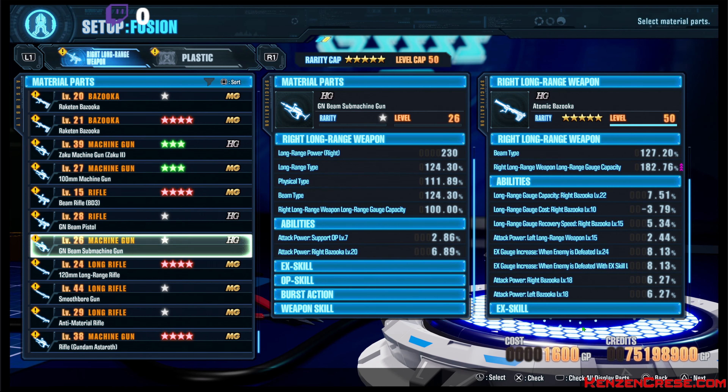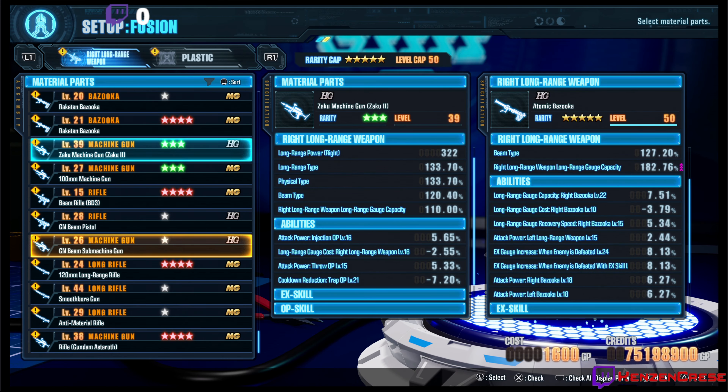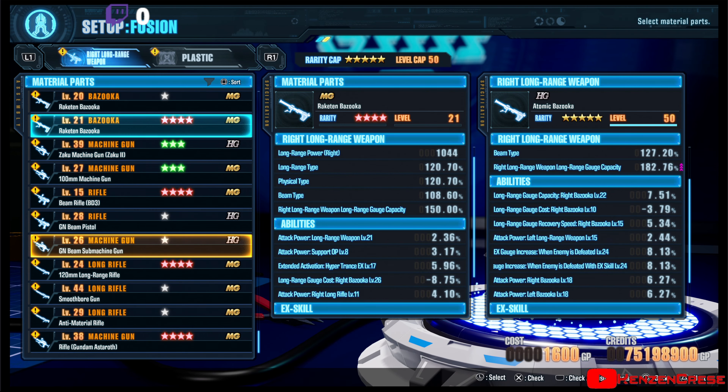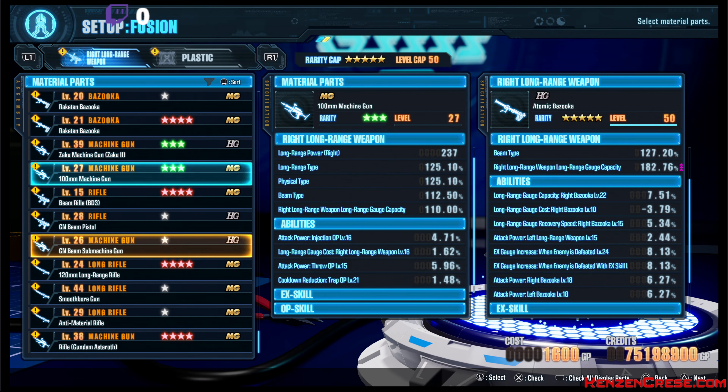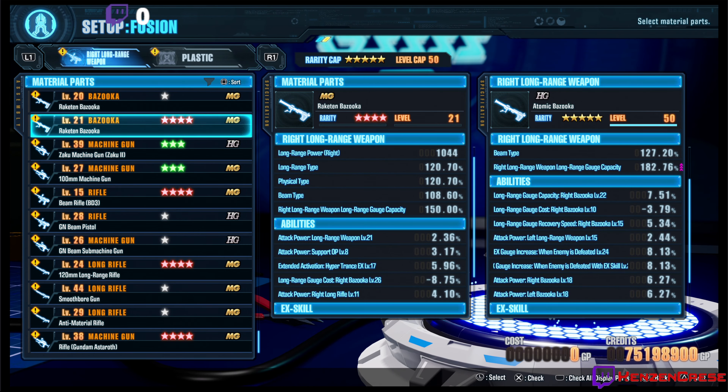It's going to get selected. Now I should have another part with a Left Bazooka as well. Left Bazooka 14 — Left Bazooka cost reduction or gauge capacities. Let's keep going. Right Bazooka 26. So what I'm going to do is I'm going to take this one off, come up to this one, and hit Yes.